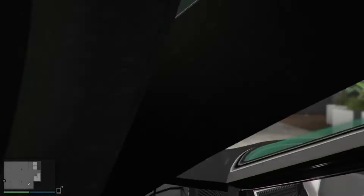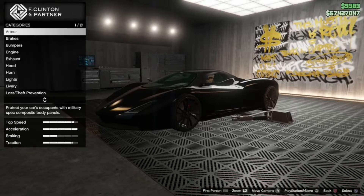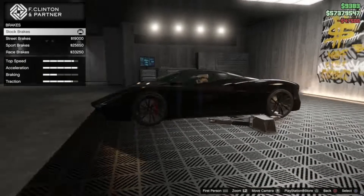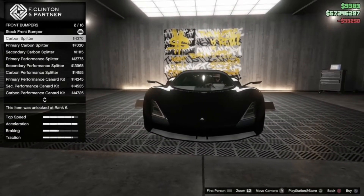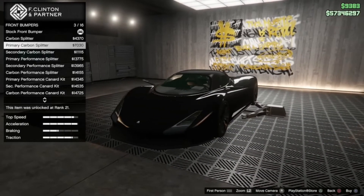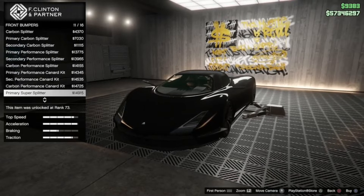Wow, those are the doors! Okay, so we're going to look at the brakes and bumpers — 16 options. These aren't that bad, pretty basic, but there's nothing really crazy here.